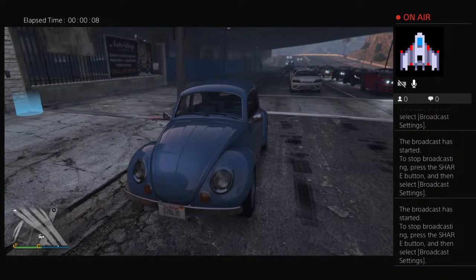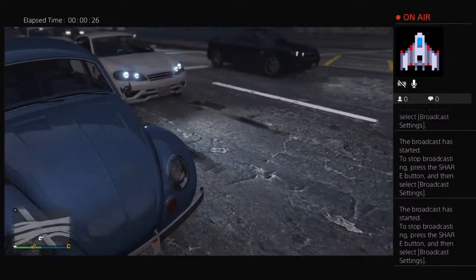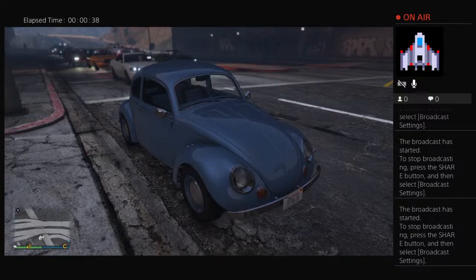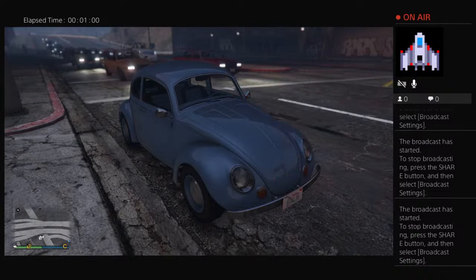This is the first of a series on the TV show ER — building cars from the show. The first one I'm going to start the series with is Susan Lewis's 1970 Volkswagen Beetle. Here it is.